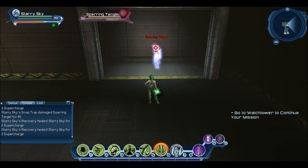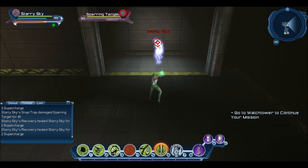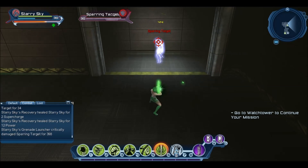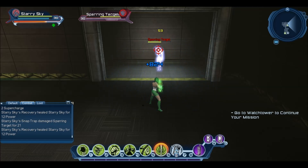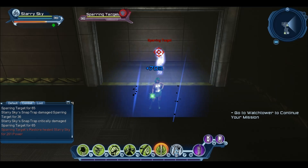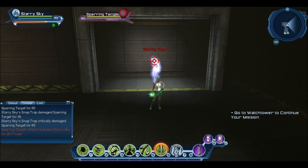Once we've used the fan to clip the other fan, we want to jump again and use snap trap straight away. So the full loop is: snap trap, tap range, fan, jump, fan, jump, and snap trap again. As you can see, it does require a lot of clipping and can be very difficult to master, but I'm sure you guys will be able to do it — I have faith in my viewers and my subs.